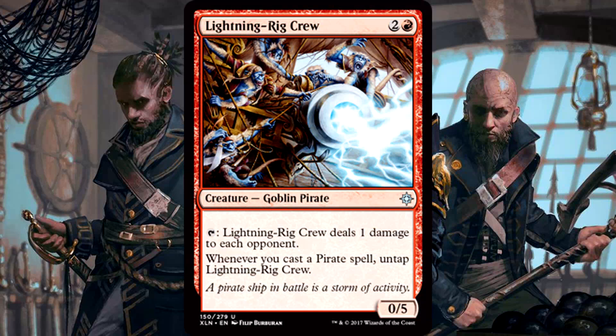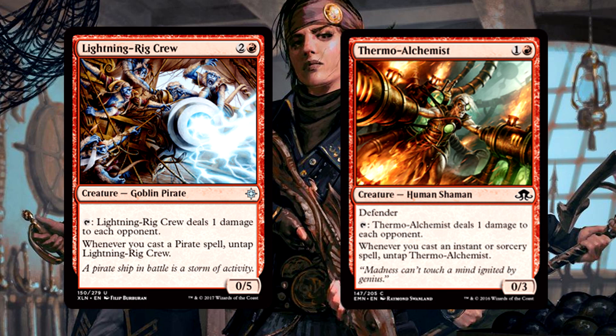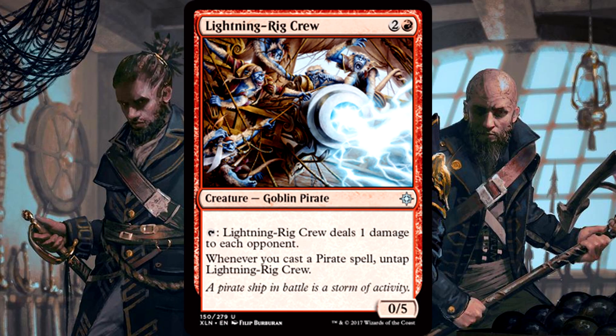Lightning Rig Crew is 3 mana for a 0/5 goblin pirate that you can tap to deal 1 damage to each opponent. Whenever you cast a pirate spell, untap the Crew. So we have a Thermal Alchemist that really likes other pirates. I don't think this is nearly as efficient as the Thermal Alchemist, but it has a bigger butt, which is nice, and it's more expensive. Another card where I like the concept but playability is a bit eh for me. Of course, in Commander you obviously have to play this because it deals damage to each opponent — you will be the most annoying pirate player ever, obviously.